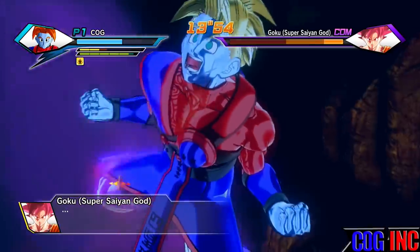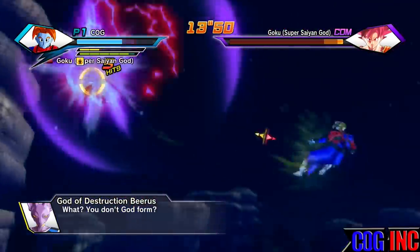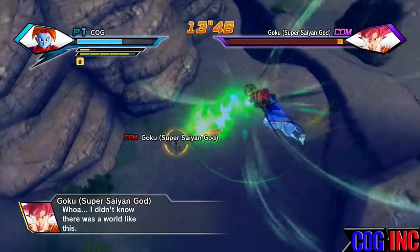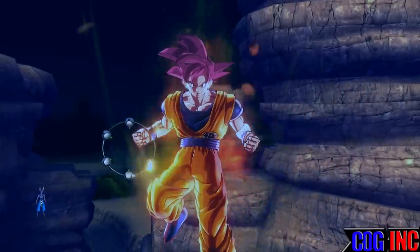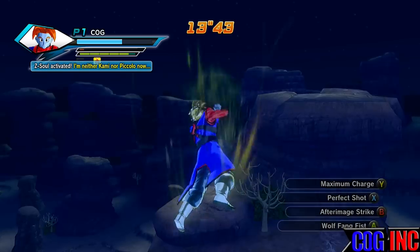Once God Goku gets closer to you, you're going to want to launch your ultimate attack into space and continue to spam it until he runs and cowers away again. I recommend using a mix of super and ultimate attacks at this moment — it does make a difference. I was using Perfect Shot there, and God Goku ran away.